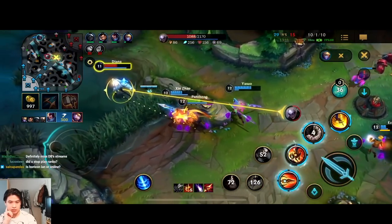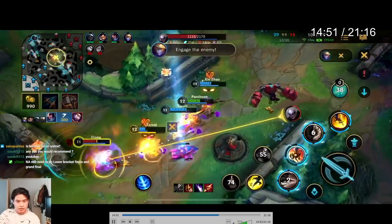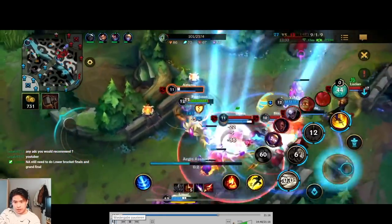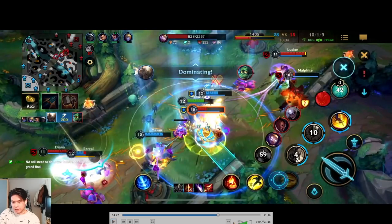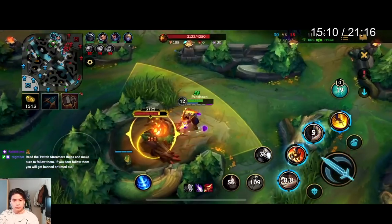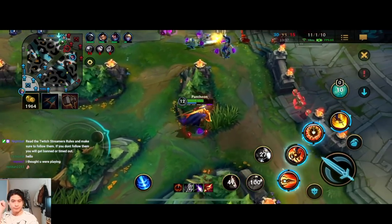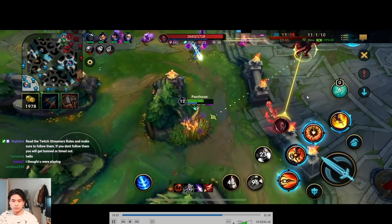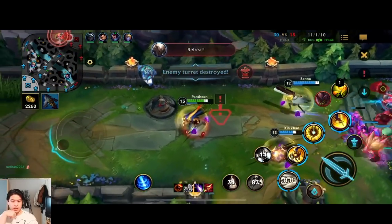I wanted to use Q-flash — see here, Protobelt to secure the kill on Amumu. What I wanted to do was Q-flash onto Malphite here, the spear line going Q-flash onto Malphite to finish him, but I think it was the Blitzcrank ultimate that silenced my spear. Yeah, it was the Blitzcrank ultimate that silenced my first ability — unlucky.